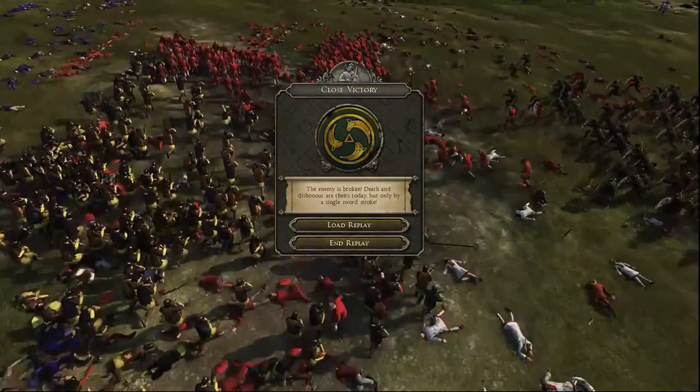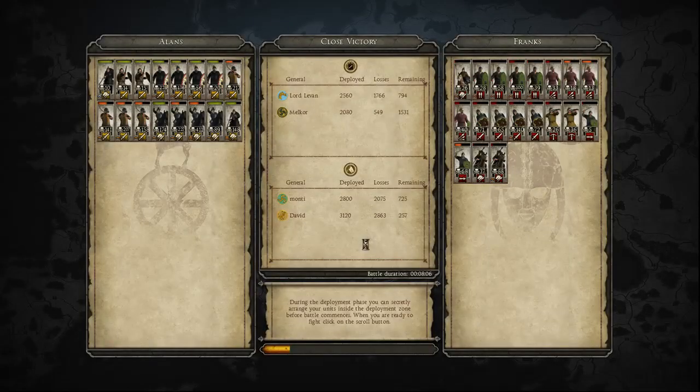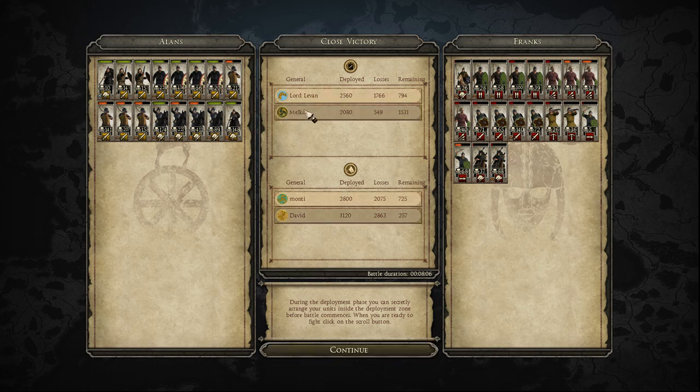All these dead bodies — look at that. Well done to my ally, Lord Leven, and well done to me as well. Let's see how I did. These Elite Agathirizzi Warriors were quite good. My cavalry did well — I like the Alans, I need to play as them more. My general didn't do much, but then again I didn't expect them to. These two units were just meat shields.